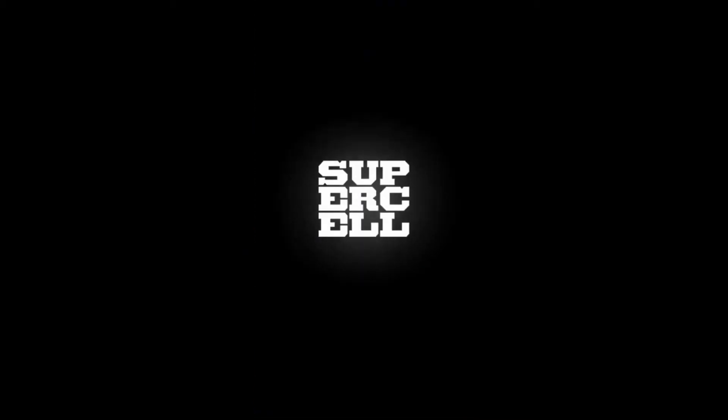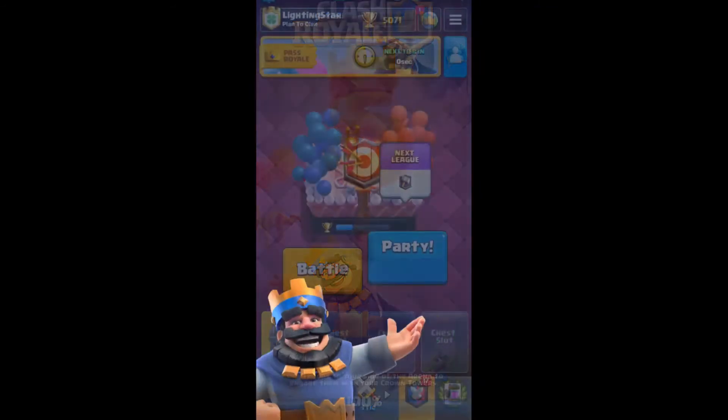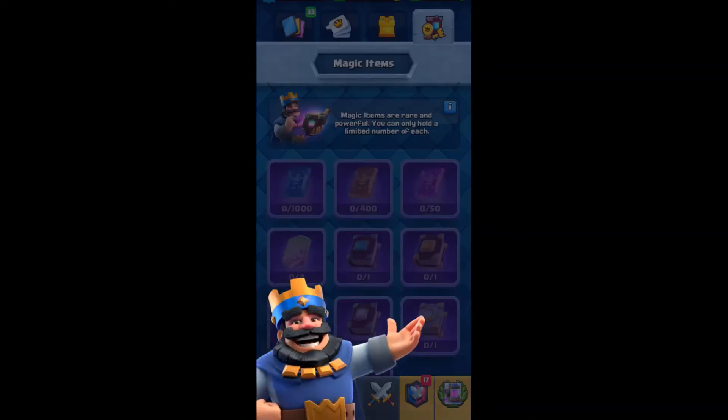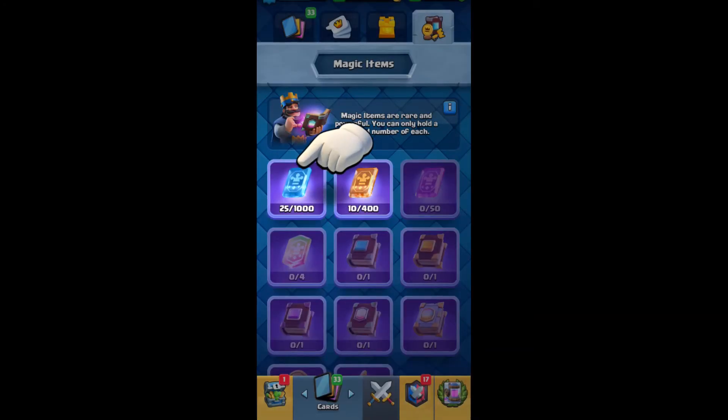There it goes. So once you go to the welcome screen, you will be notified of a lot of things — like a Magic Book card, coins — and it also directs us to the magical items. Let's see what's there.